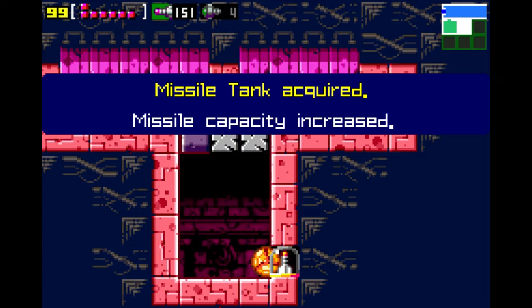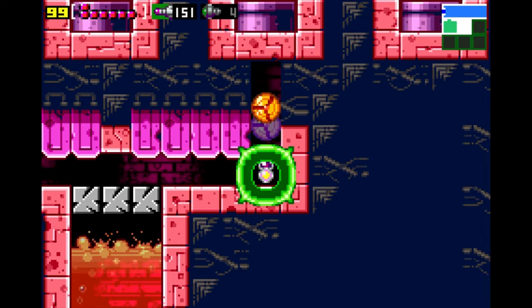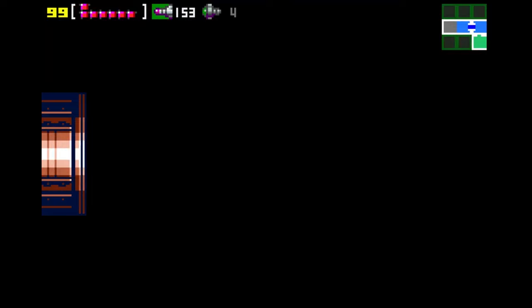Space Pirates attack a Galactic Federation-owned space research vessel and seize samples of Metroid creatures. Dangerous floating organisms, Metroids can latch onto any organism and drain its life energy to kill it. The Space Pirates plan to replicate Metroids by exposing them to beta rays and use the Metroids as biological weapons to destroy all living beings that oppose them.